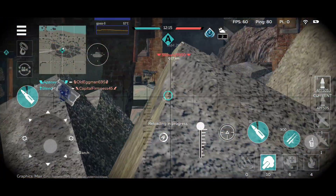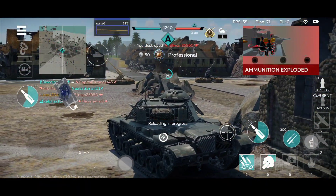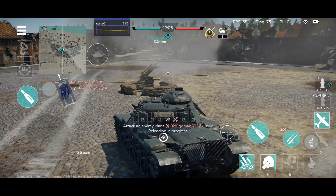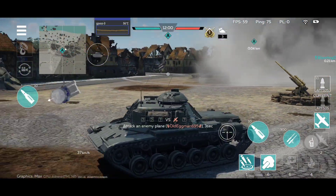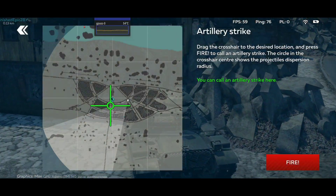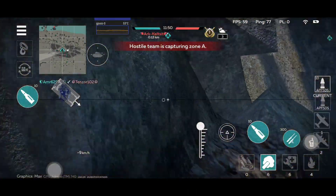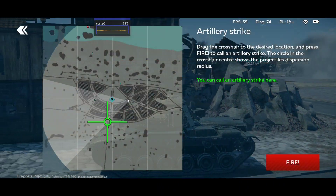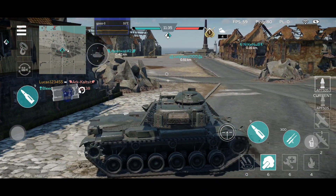That AP ammo does get the job done really well. There's definitely a faster reload — 6.7 seconds versus 7.5 seconds on the MBT-70. Obviously a much smaller gun, but I don't see much difference in the damage done by this gun versus the 152mm on the MBT-70. Faster reload might actually be more beneficial.